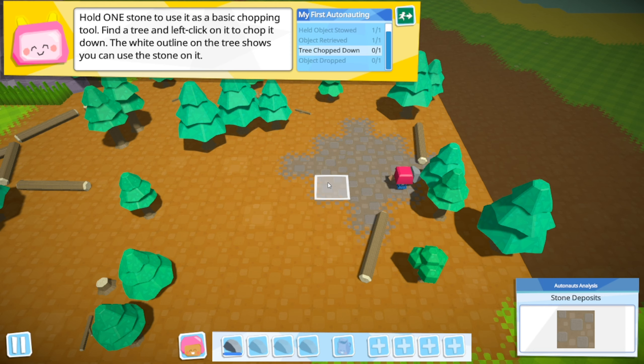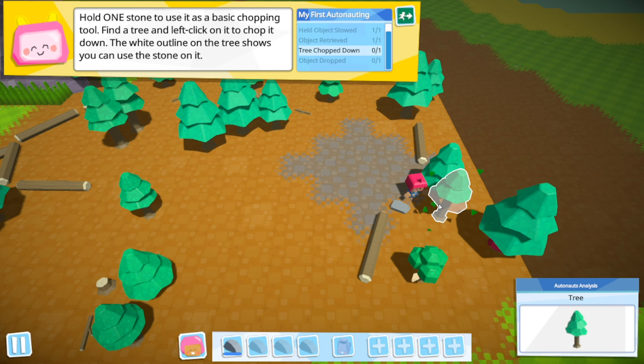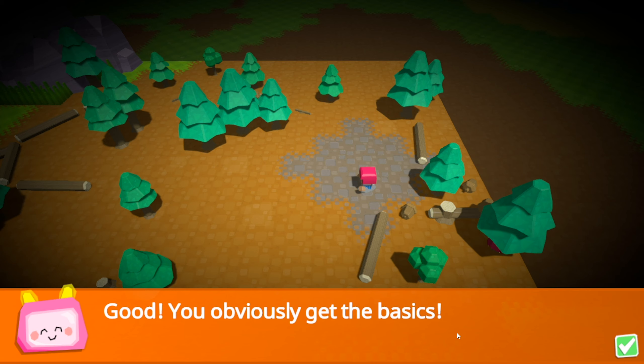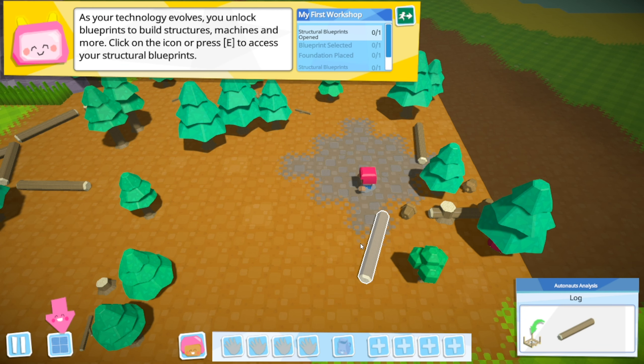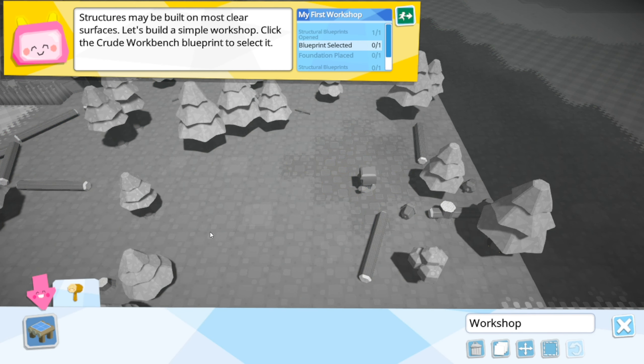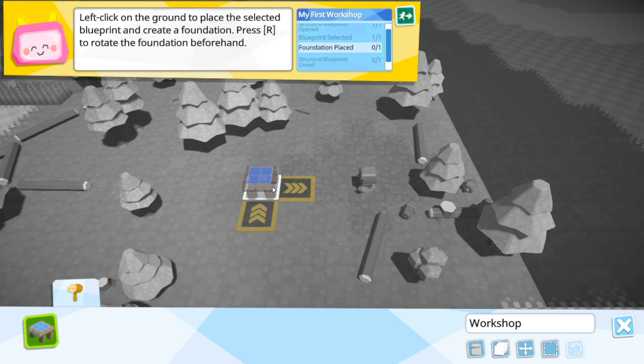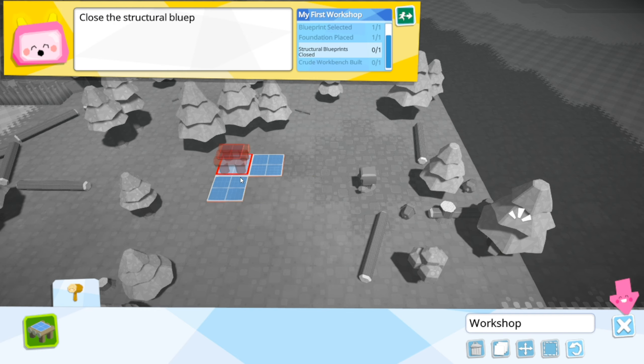Hold one stone and use it as a basic chopping tool. Find a tree and smash its face in. Tree, smash your face in. You don't need that stone right now - clicking on the ground drops all objects held in your hand. You obviously get the basics. As your technology evolves, you will unlock blueprints, build structures, machines and more. Click on the icon or press E to access your structural blueprints.